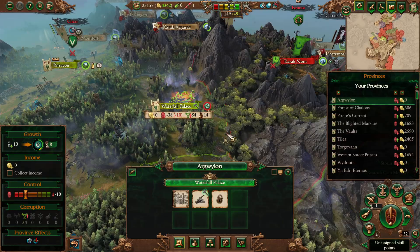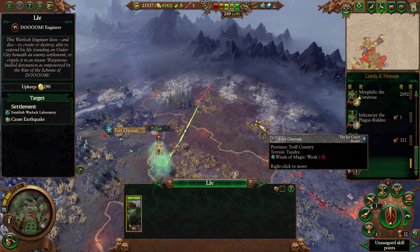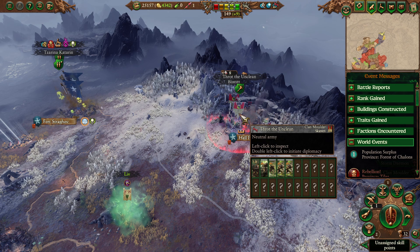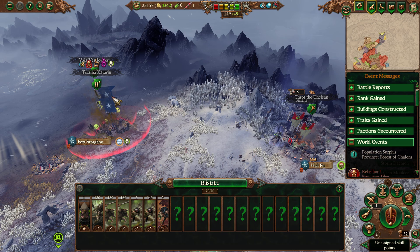Liv — okay, we are quickly running out of time this episode, but I'd love to find Clan Mulder before the end. And there we go — we found Mulder, but not quite in the state I was expecting. Hopefully they can take Hellpit, but generally early game AI Skaven armies are just piles of Skaven Slaves, so if they get attacked by Tyrion or Katarin while sieging there's a good chance they'll all die.